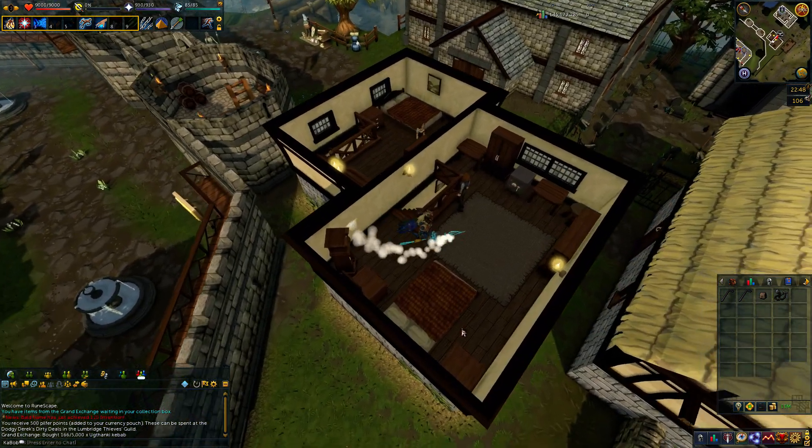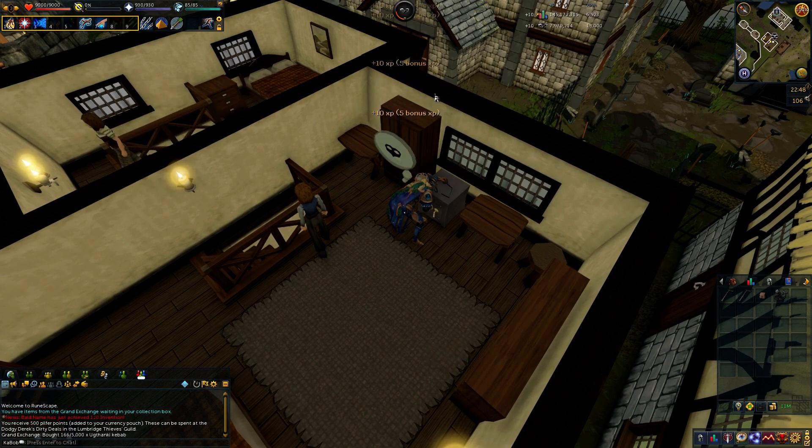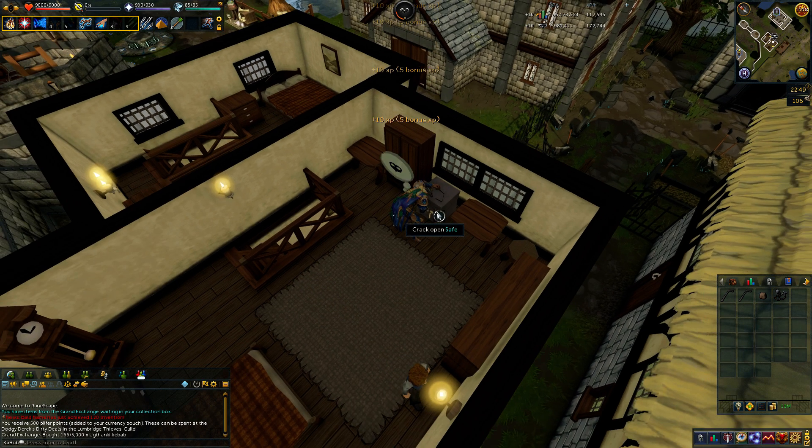Let's try out a safe and see how long it takes. This is the lowest-level type of safe. You get 5 XP for just checking, and it happens pretty constantly — that's a nice little thing. That flash is when you click to make it go faster, but otherwise you'll automatically crack it eventually. There we go — got 400-something XP plus bonus XP.